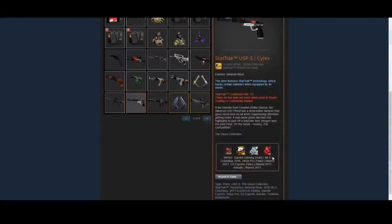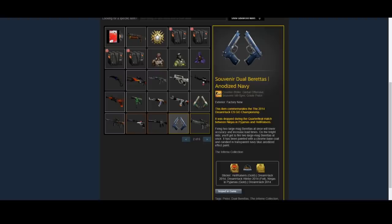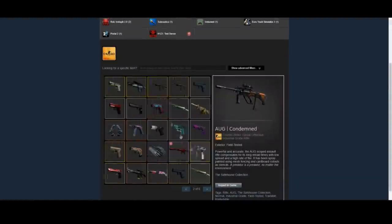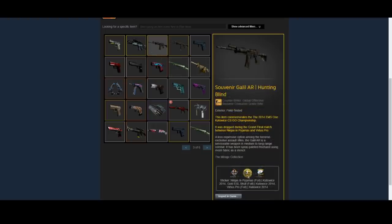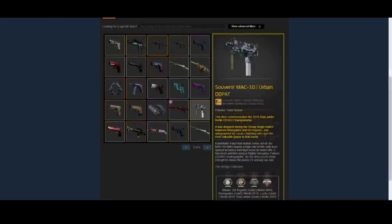Moving on to the bottom row of this page, he has a StatTrak USP Cyrix, which is a really cool-looking one with some interesting stickers. Moving on to the souvenir items, one pretty interesting thing is he actually has Dreamhack souvenir items, which are very rarely seen in souvenir condition — it's just not something that comes around a whole lot. He also has some other pretty rare souvenirs with Cologne ones, including an ESL One Cologne souvenir, which is a pretty rare one. He also has Kato 14 souvenirs, which are also pretty cool.